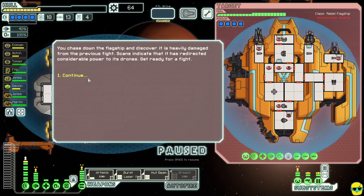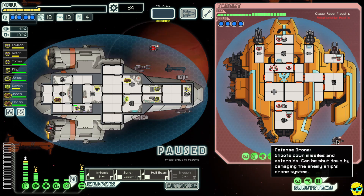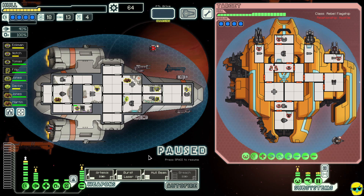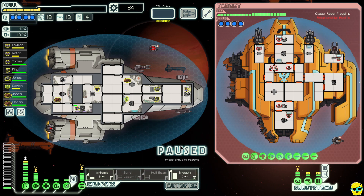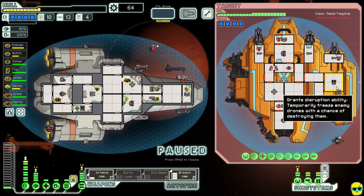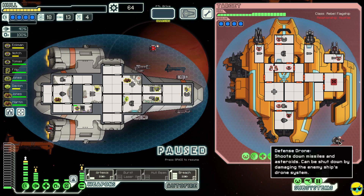We're ready to fight and here comes phase two of the flagship — they have a defense drone. I don't think the defense drone can take two missiles at once, so I'm going to turn off the hull beam and burst laser and use both missile systems. I'm going to hack their drones so we can fire missiles to freeze their defense drone.